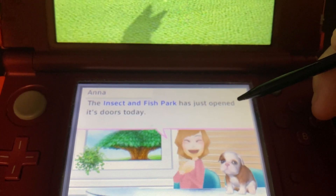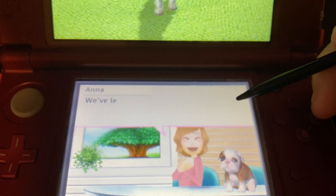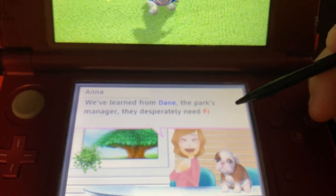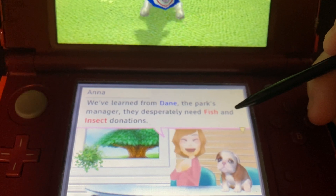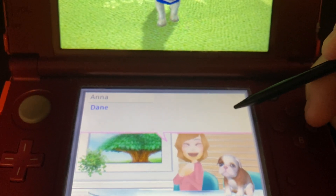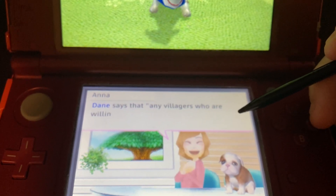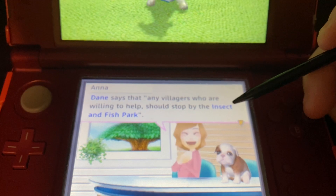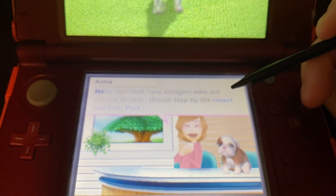The Insect and Fish Park has just opened its doors today. We learned from Dean, the party commander, that any villagers who are willing to help should stop by the Insect and Fish Park.